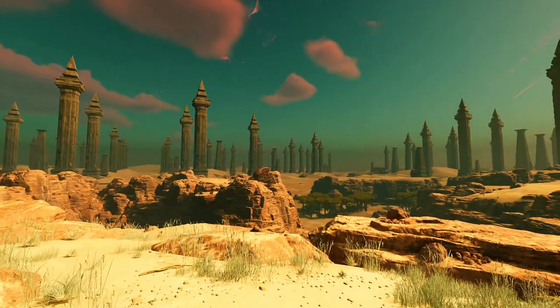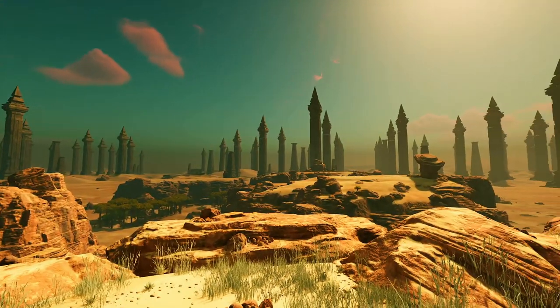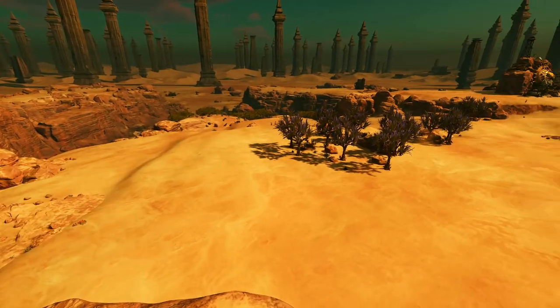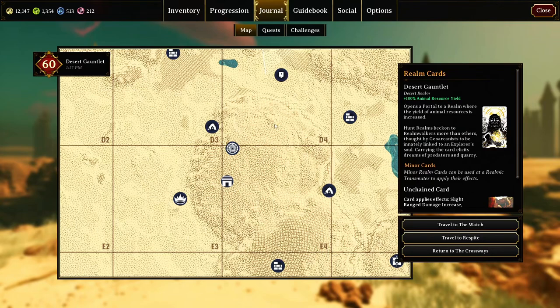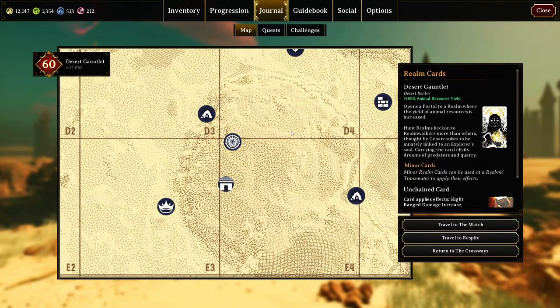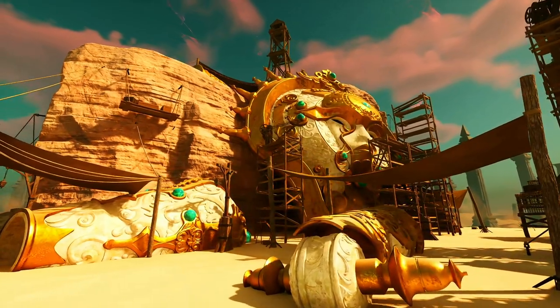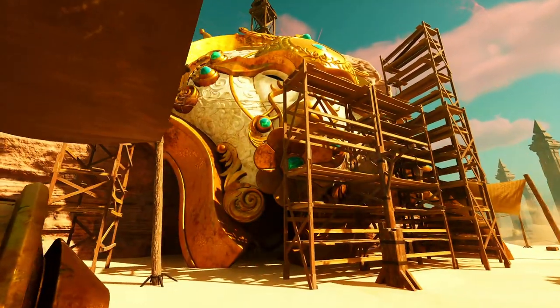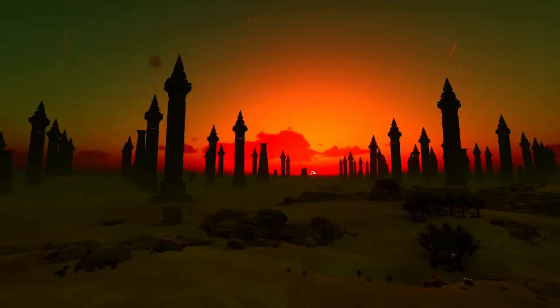The Desert Gauntlet is probably my other favorite storied realm in the game — it's so absolutely stunning, just look at this view. Lucky for us there's a generously large and flat mesa at coordinates D4 and E4. You can even build next to this archaeological site as though you're the one studying the ruins of this dead automaton king. The sun rises in the south here, but the sunsets are way, way better.